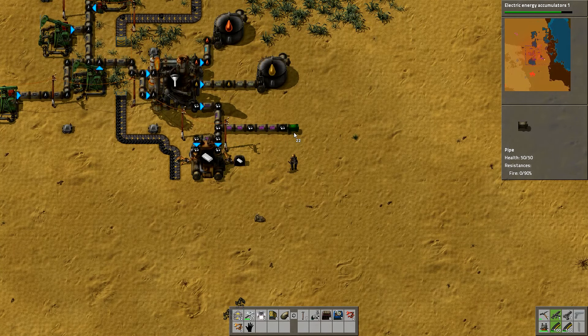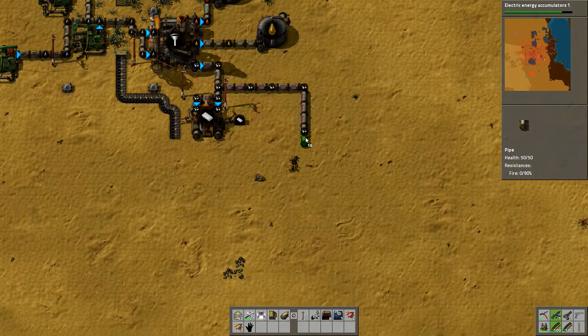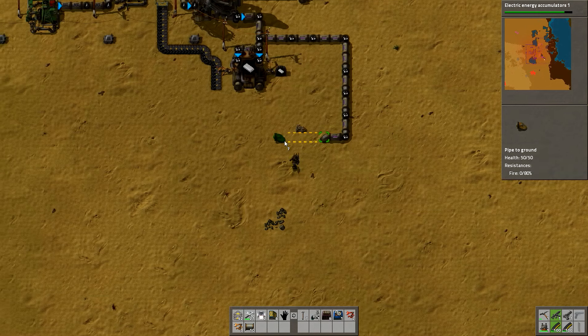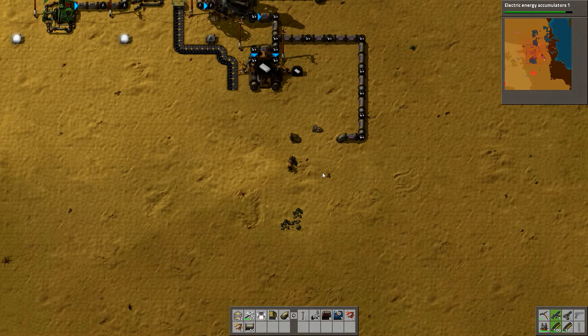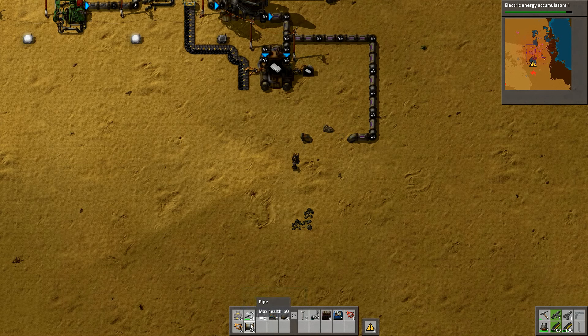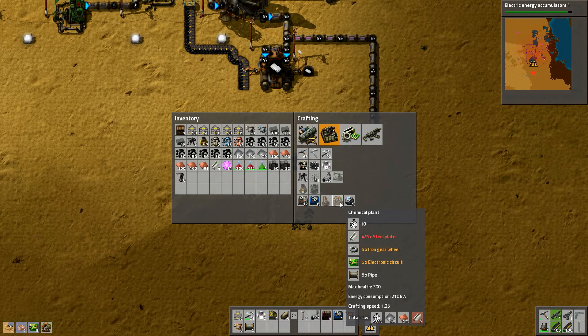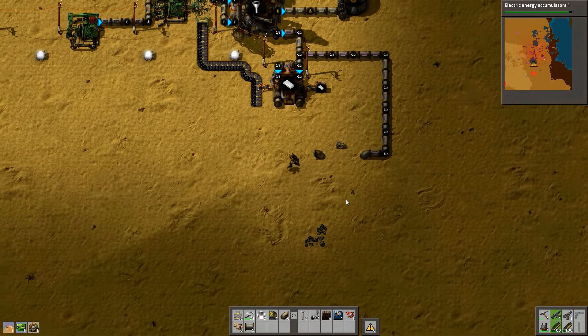We want to get those blue science packs and then we'll start looking at getting the robotics and stuff like that afterwards. First of all I'm going to move this out a little bit and then bring it down because I want enough space in here to be able to set up a conveyor belt for moving that plastic out. Run that down there like that, and then I'm going to run it in and put one there. Before I do that I want to make another chemical plant.